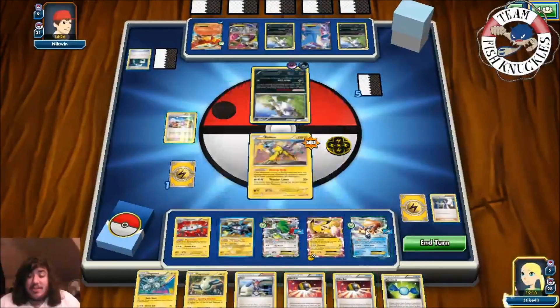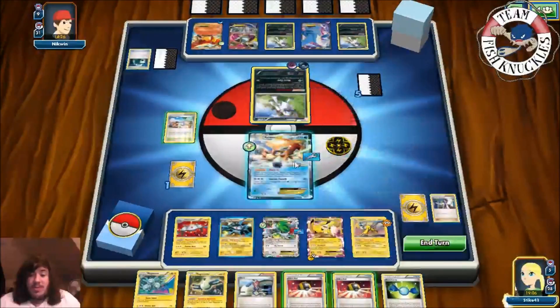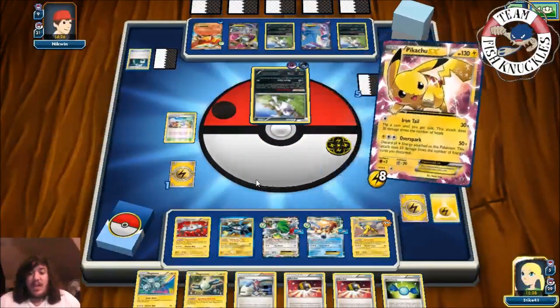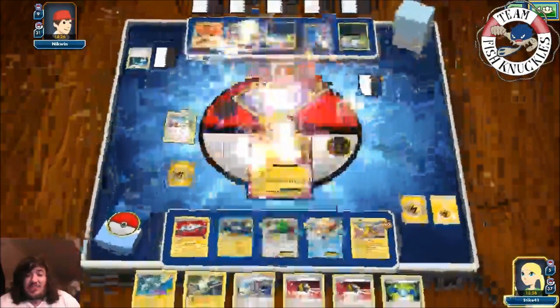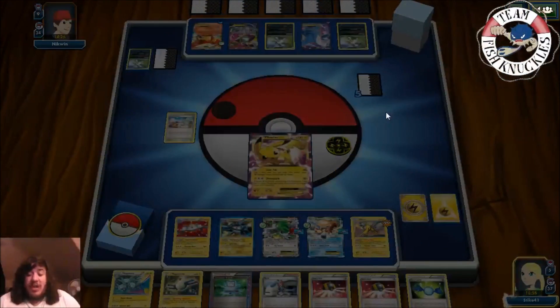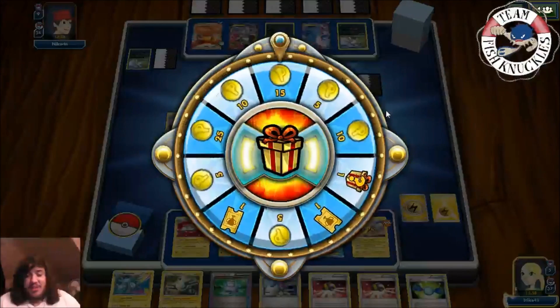Let's see how much damage Overspark does. We retreat Keldeo into Pikachu EX and use Overspark — it does 450 damage! We just did 450 damage to that poor Absol, and we take the win with the Dual Brains Magnezone, Magnezone, Raikou, Pikachu deck. That's pretty crazy — 15 tokens.